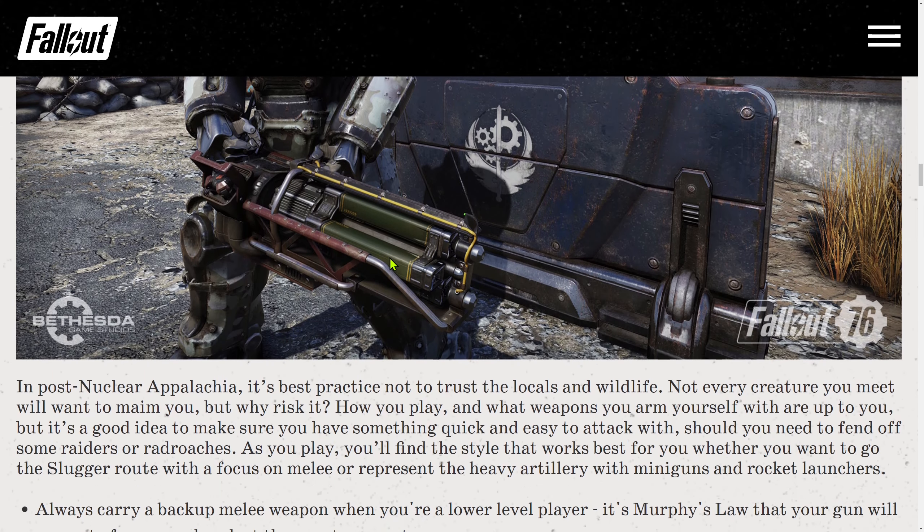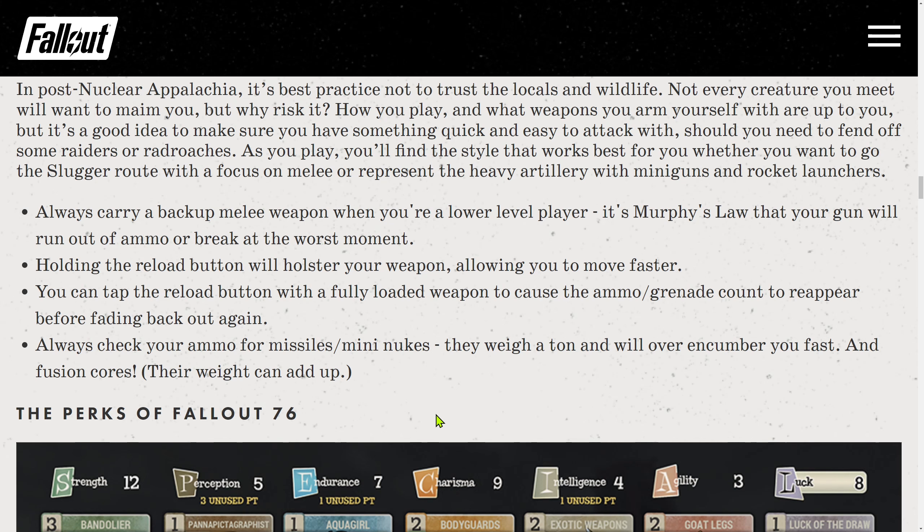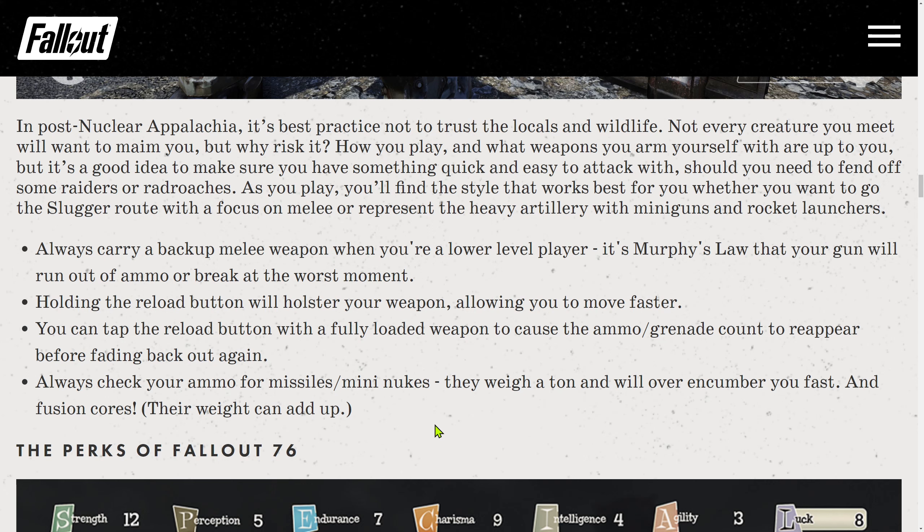Tip 4: Armed and Ready. In post-nuclear Appalachia, it's best practice not to trust the locals and wildlife. Not every creature you meet will want to maim you, but why risk it? How you play and what weapons you arm yourself with are up to you, but it's a good idea to make sure you have something quick and easy to attack with should you need to fend off some raiders or radroaches. As you play you will find the style that works best for you, whether melee or heavy artillery with miniguns and rocket launchers. Always carry a backup melee weapon at lower levels — it's Murphy's Law that your gun will run out of ammo or break at the worst moment. Holding the reload button will holster your weapon, allowing you to move faster.